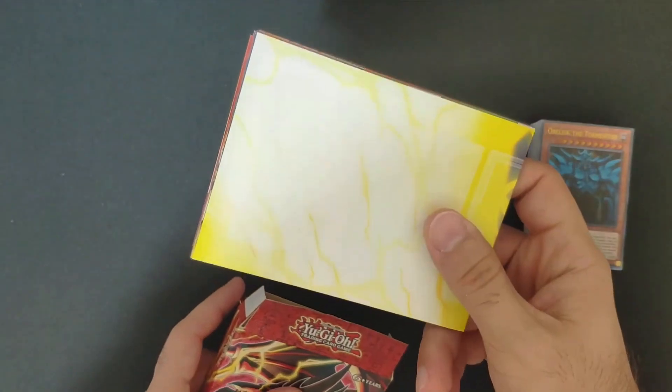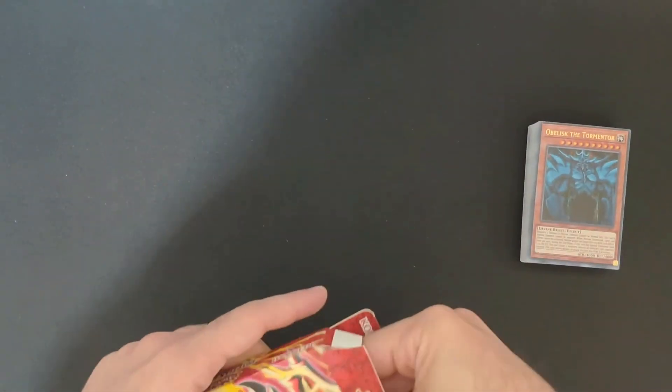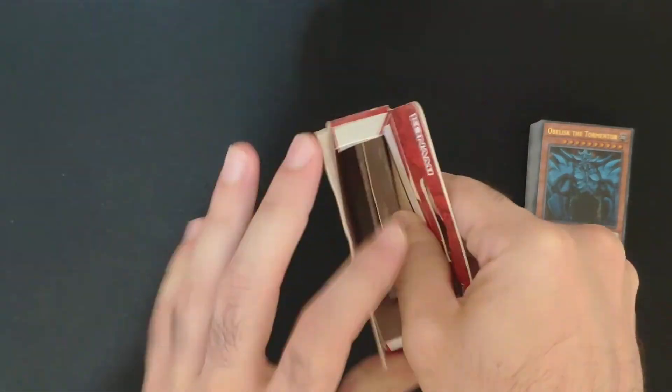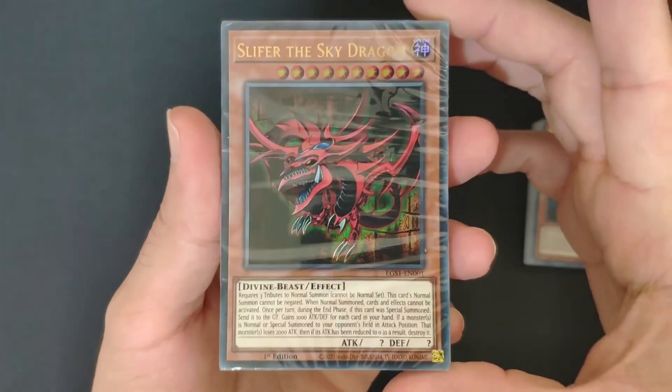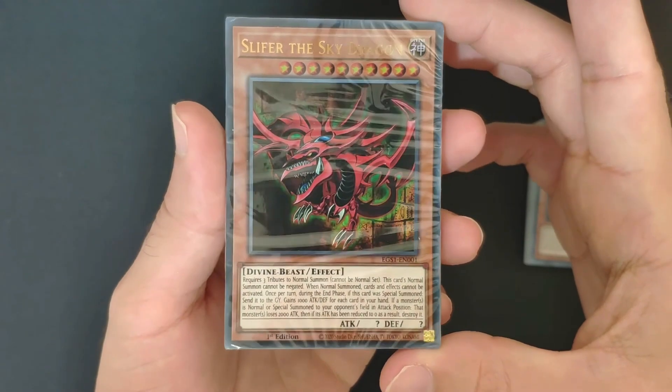Let's see what's inside — we got the same contents in this one, we've already seen it. I'm just going to flip it open, and here we got Slifer the Sky Dragon.